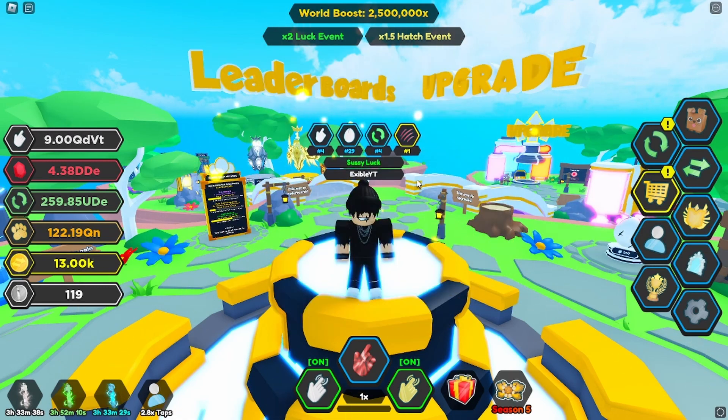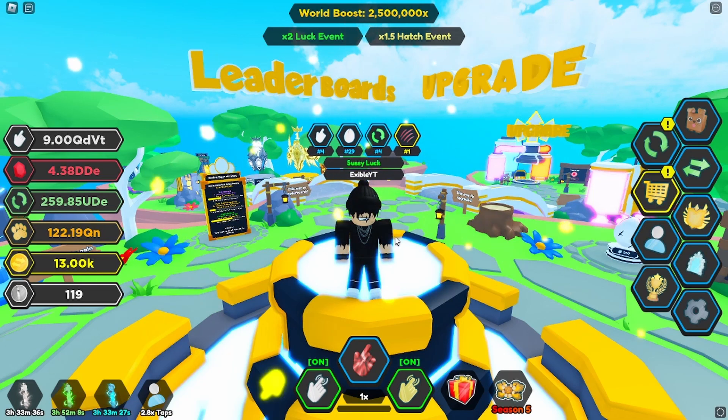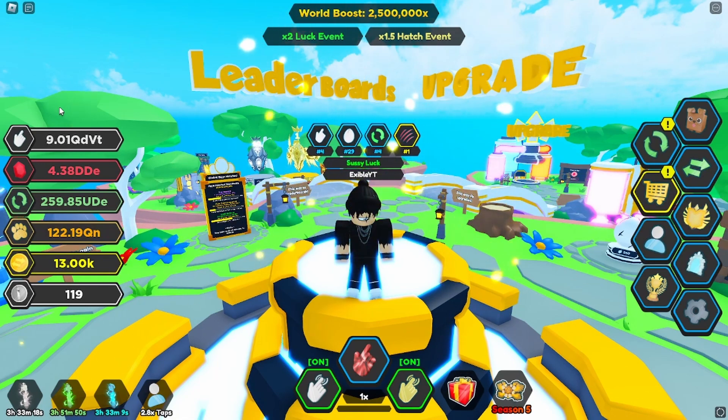Once you enter the code you guys will get a few vials. Personally I've already entered the code so I don't get anything, but you guys will if you haven't done so yet. Within this update we have a medieval world, a new medieval egg, 11 new pets, two new secrets, medieval chests, a brand new season three, new seasonal pets and premium versions, two new seasonal titles, 30 tiers to unlock, three new exclusive pets, the 50 million event is no longer with us, bug fixes and more to come soon.